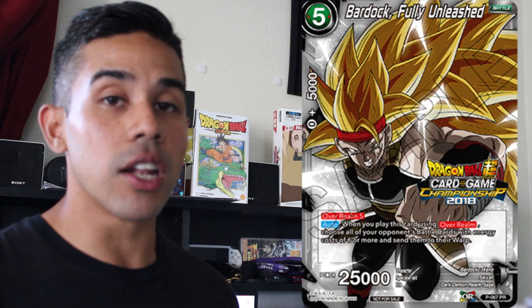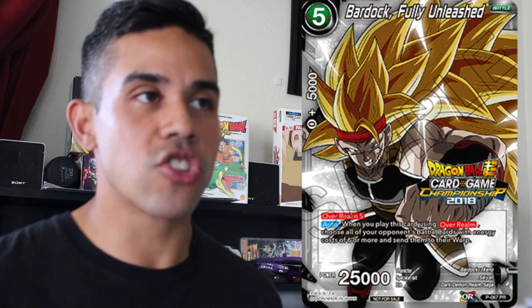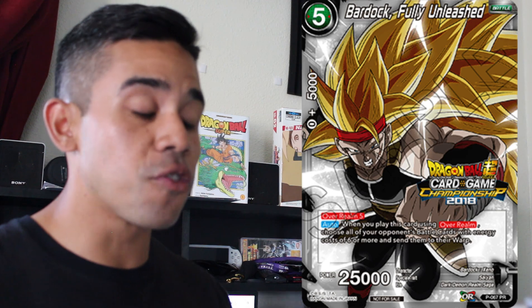A card that kills Broly decks, Baby decks, or pretty much kills any of your opponent's heavy battle cards that are six cost or more is Bardock Fully Unleashed. This is an amazing side deck card. What it does is: over round five, you get to warp all of your opponent's battle cards that are six cost or more, removing them from the game. Then you also have a 25k attack going in as well. This card is very useful to kill the Broly deck players.